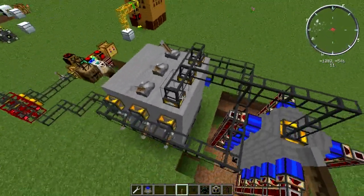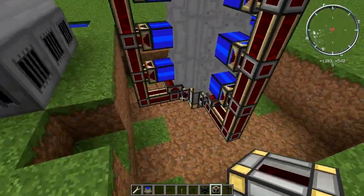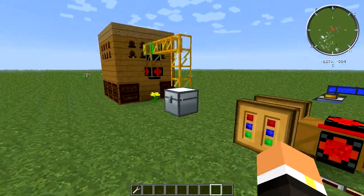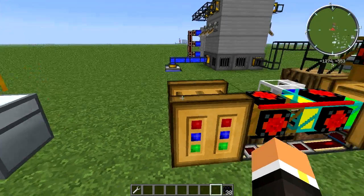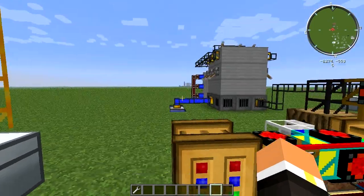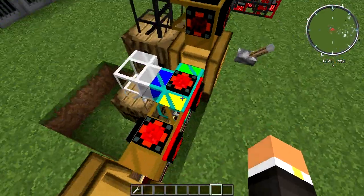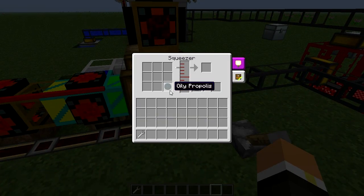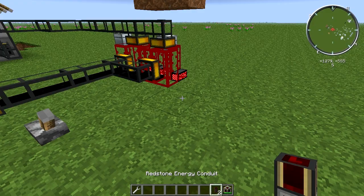Once the boiler produces steam it'll start going automatically into the engines and into your tesseract or energy cell. Now come back here — you'll want to give it a couple hours and build up about 20 stacks of oily combs. Throw them into the centrifuge and it starts working. Honey drops go into the barrel, oily propolis goes to the squeezer, and the squeezer produces oil which automatically flows into the refineries.